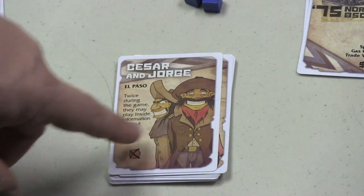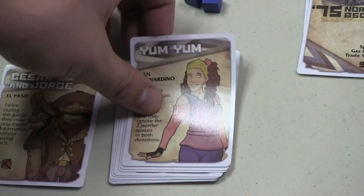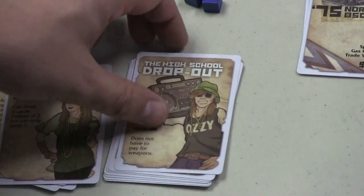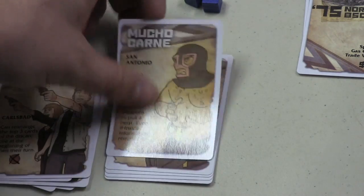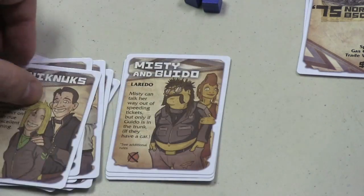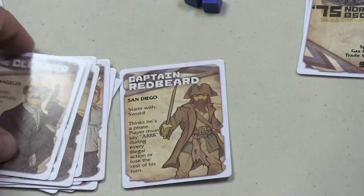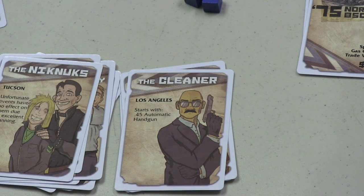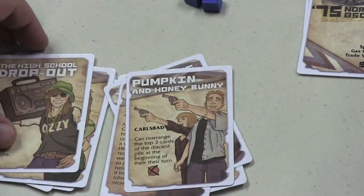Sometimes there are two people on a character, so they'll need a car or a motorcycle with a sidecar. There are different characters: your typical high school dropout, Pumpkin and Honey Bunny, Mucho Carne, the Knick-Knocks, Misty and Guido, the Cleaner, Captain Redbeard, and others. The Cleaner starts with a .45 automatic handgun; different people start with different weapons and cars. The high school dropout doesn't have to pay for weapons; she can draw three cards instead of two.